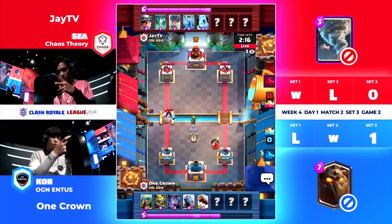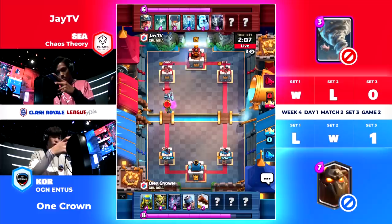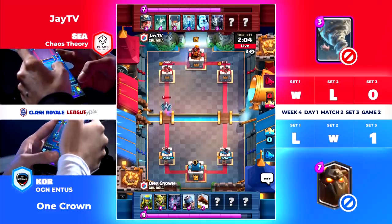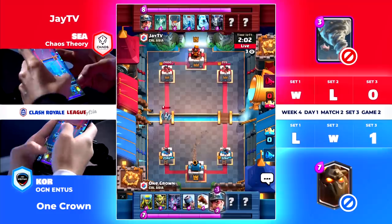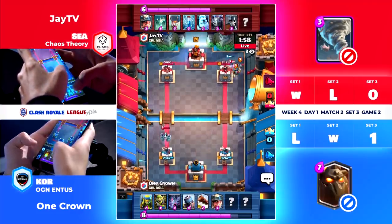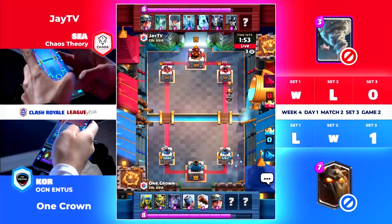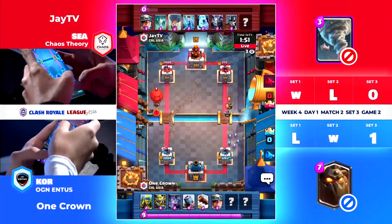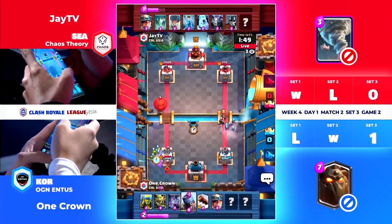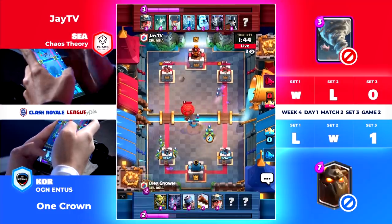It will just go down, get the explosion damage maybe across the edge, and it does get the explosion damage just in time. Great placement by One Crown to try to buy as much time as he could for that Balloon, putting it up by the river to keep the Balloon as far away from that Princess Tower as long as possible. It will take two drops from the Balloon to take down the Mortar. So once again the Balloon is there, and the Mortar will be ready this time around.